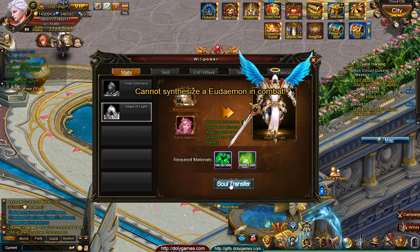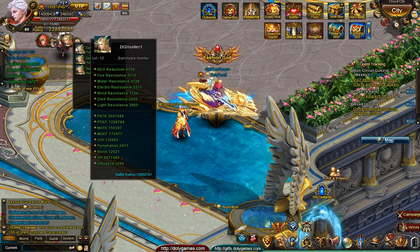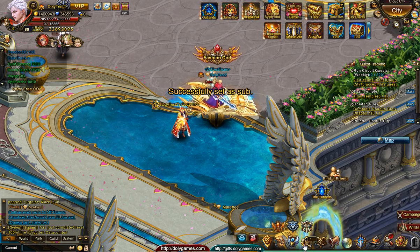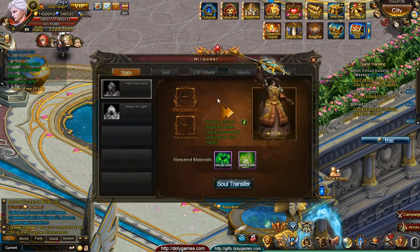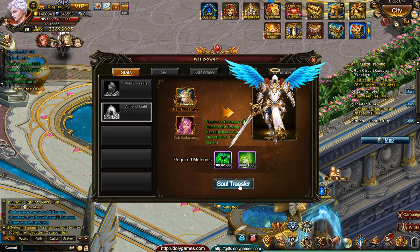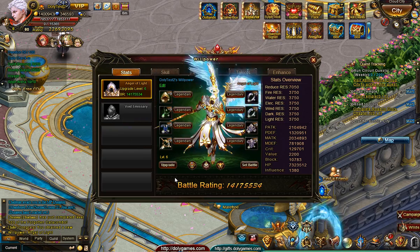Cannot synthesize a Udemon in combat. The Sanctuary Hunter is sitting as a sub-Udemon — let's pop them out. Congrats, you obtained a new Willpower: Angel of Light.